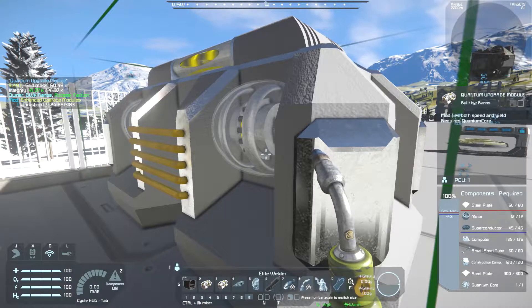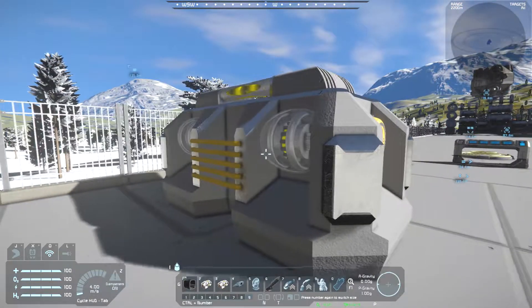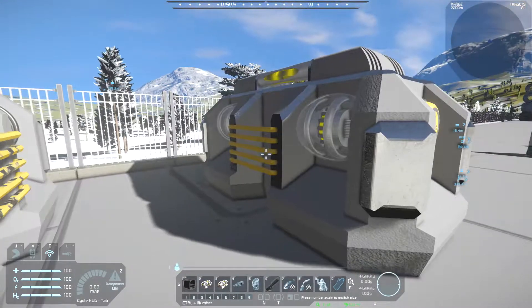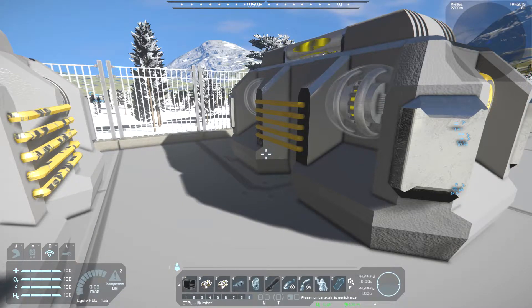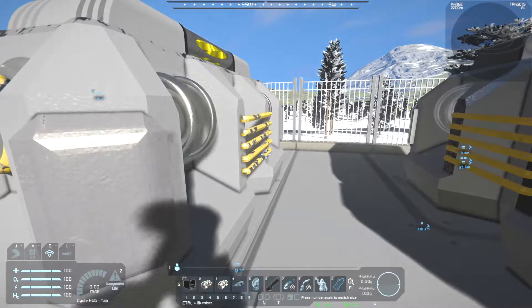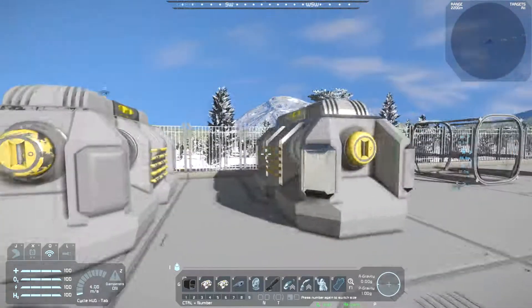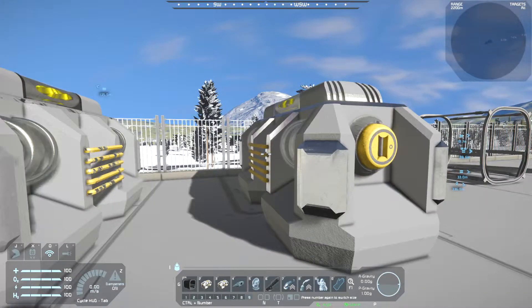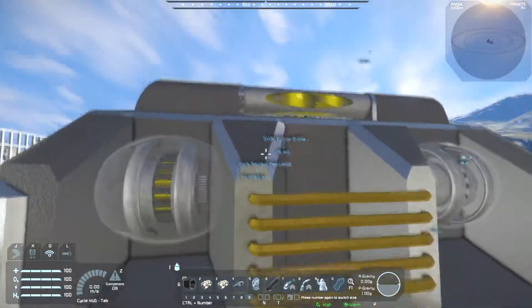You have to find the Quantum Core — I think it comes in drop pods or something. Turns out you can't get them normally; they have to be added through creative mode. However, there is an additional mod the creator released to make Quantum Cores buildable, intended for use on a specific server. If you add that additional mod you can use these much more efficient modules.